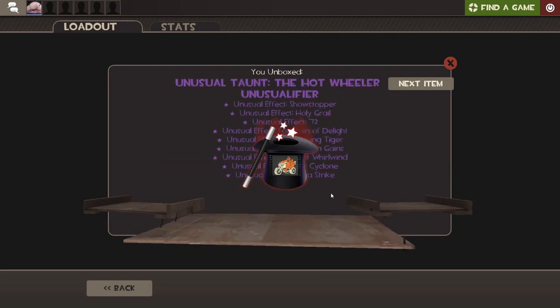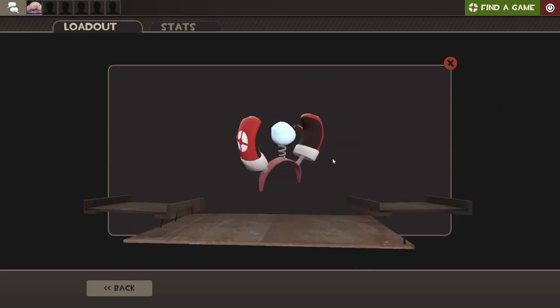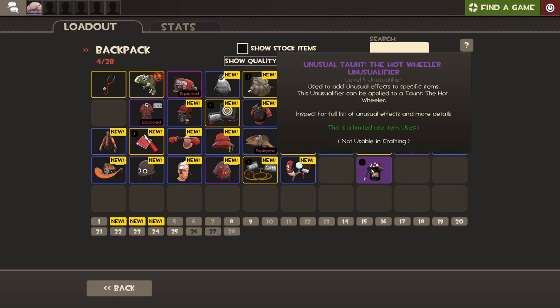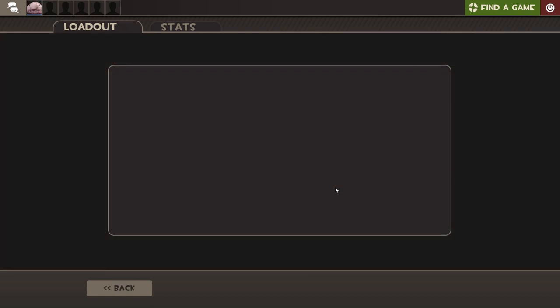Unusual Taunt — the Hot Wheeler Unusual Fire. I gotta buy that Taunt and then apply it and see which one I get. I need to see if it's a cool one or not. We got one! Cozy Catch. We got one — sick bro. But it's still an Unusual Fire which is not ideal. I guess it's on a pretty decent Taunt. I'm gonna buy one and apply it and I'll check it out later. But we got one though — that's decent I would say.